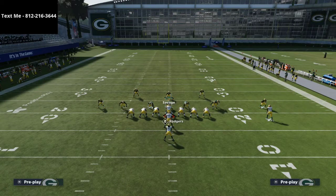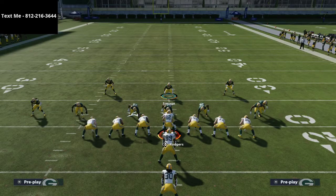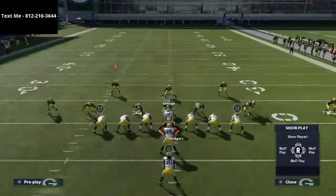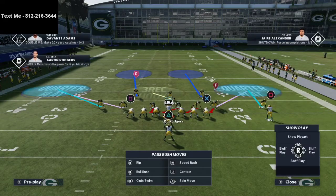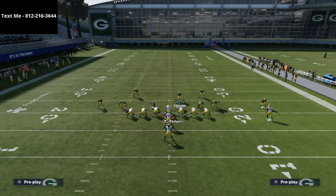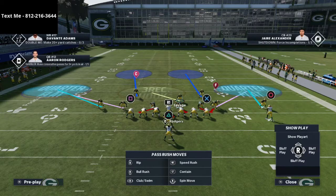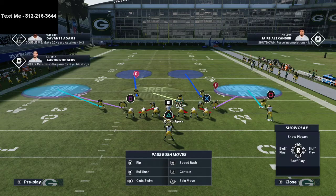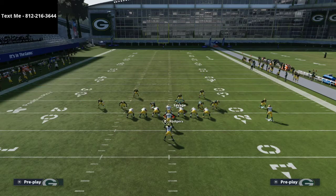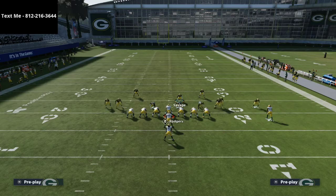If you have any questions you can text me — my personal cell phone number is 812-216-3644. So we put both outside guys into cloud flats, then we shift our defensive line to the side of strength. I-Form Tight is actually strong to both sides, so we shift right. Then we put both outside linebackers onto seam flats, put the middle guy on a vertical hook, and blitz our user.